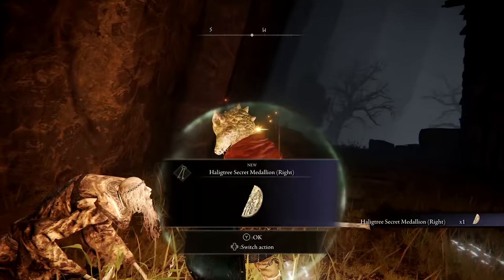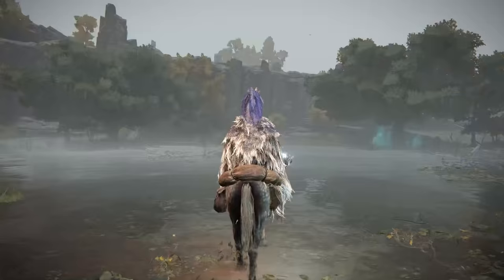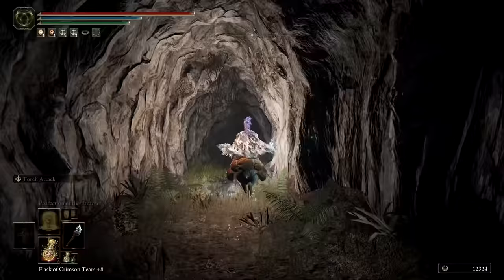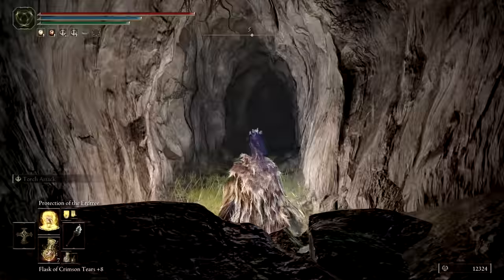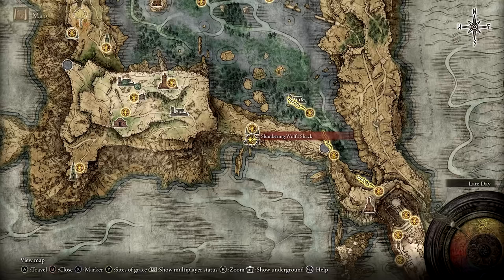It's due west of the Laskier ruins, and the location you are looking for is the Lakeside Crystal Cave. Travel through the cave to reach the slumbering wolf shack where you'll find Albus's daughter, Latena the Albenarix.